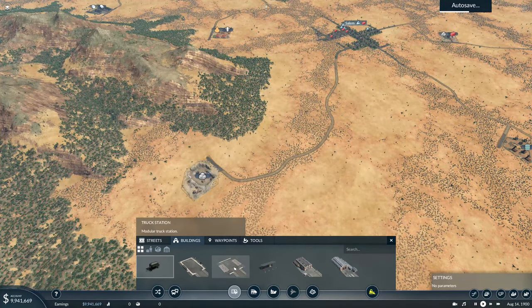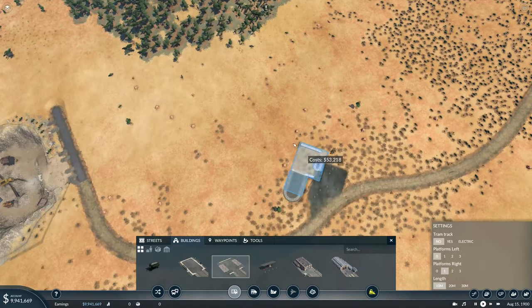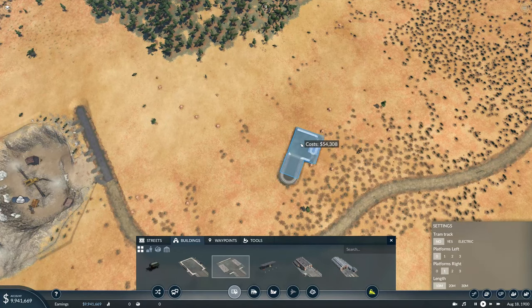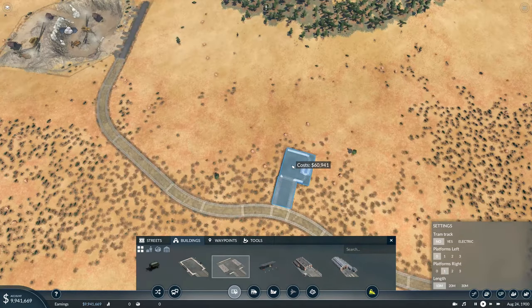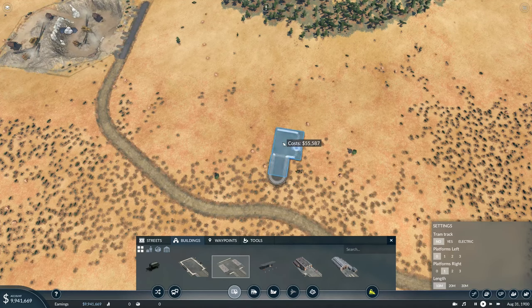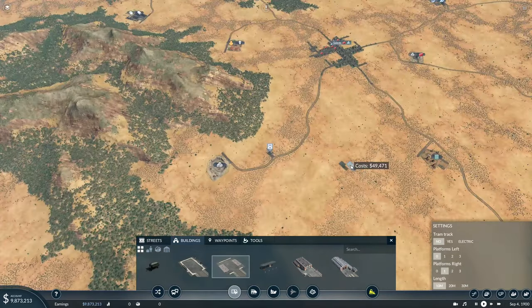We're going to set up our first production line - something very simple. We'll get ourselves a truck station with just a single platform, no tram tracks, 10 meters long. It's N and M to rotate things, Norman and Mary, and you can hold shift to slow it down. I'm going to place this station as far away from the quarry as I can - you can tell it's going to work if the quarry highlights. $60,000 for that stop right there is fine.